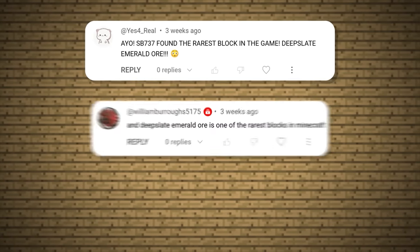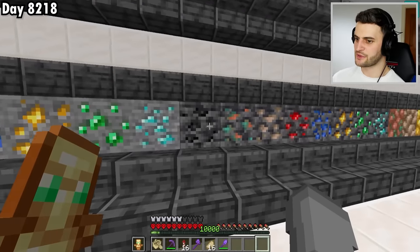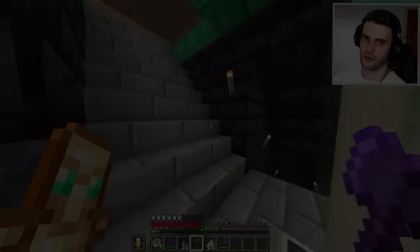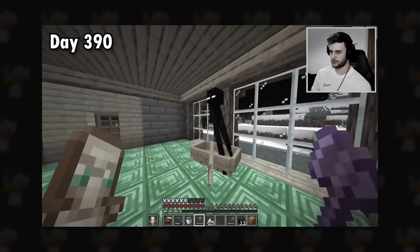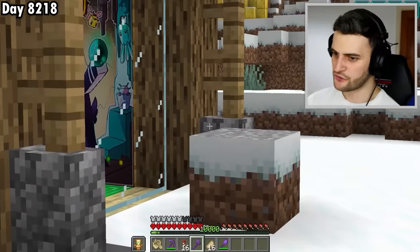Now according to every YouTube comment ever, Deep Slate Emerald Ore is the rarest block — and I already have one in my world, same with Deep Slate Coal Ore. And the Snowy Grass block? No, it isn't rare. Back in 1.16, if you lived in a snowy biome, this block was very, very common because Endermen kept placing them all over my house.